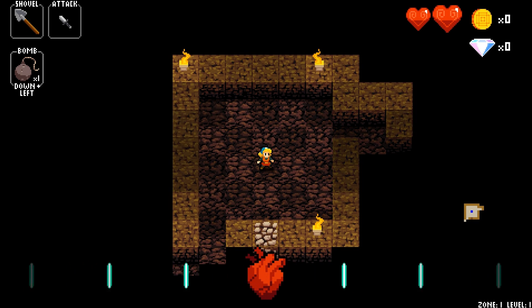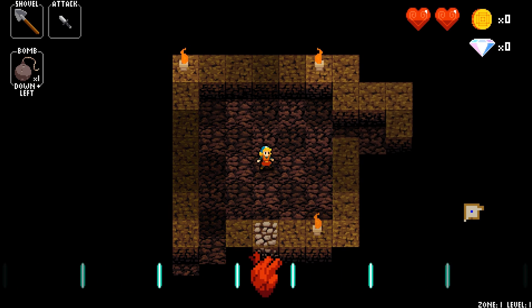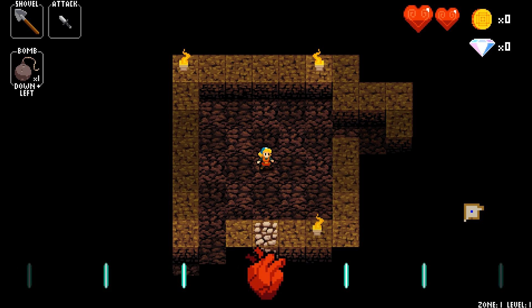I just ran through the tutorial real quick — it was just one little stage. Basically it tells you how to move and that enemies all have a pattern, and it gives you a brief overview of some of the enemies and things like that. Right now I do have a shovel, a sword, and a bomb.